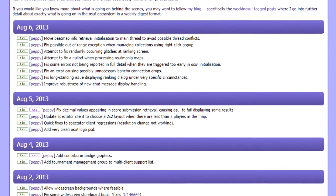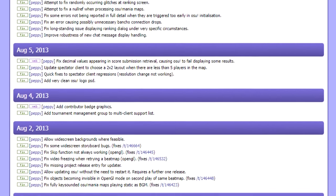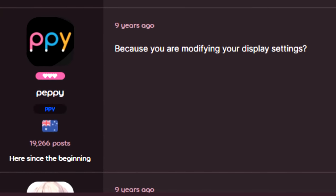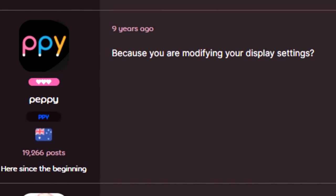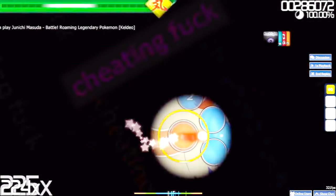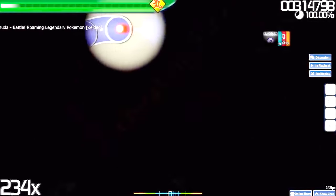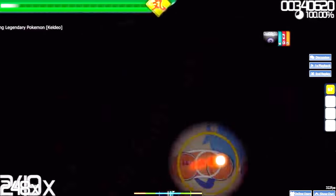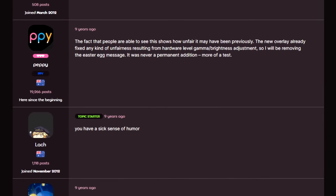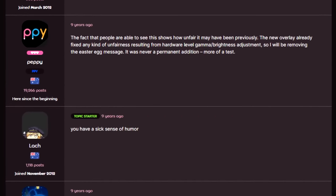He could've just fixed the overlay and left it at that, but that's no fun. Peppy's solution was modifying the overlay so that the gradient was smaller, but the area that was normally visible was actually slightly larger. Anyone complaining about the area being smaller was then outed for abusing gamma. Most notably, Peppy left a secret message spinning around on the screen rapidly which only gamma abusers would be able to see. This was only in-game for a short time, but it served its purpose of distracting them and sending a message about using gamma.